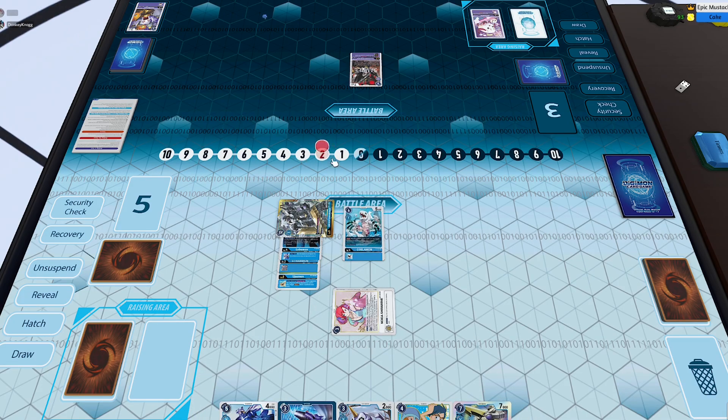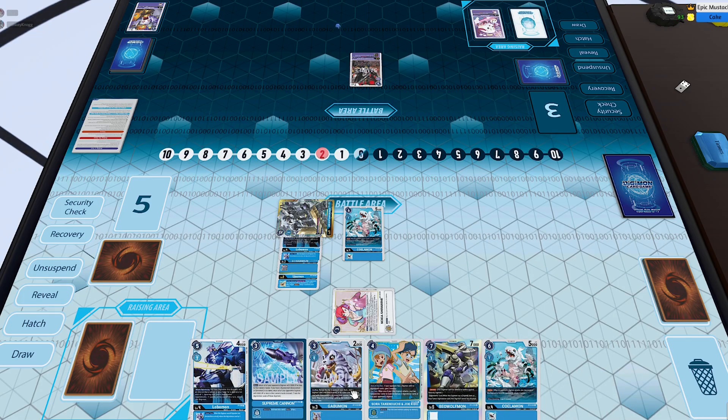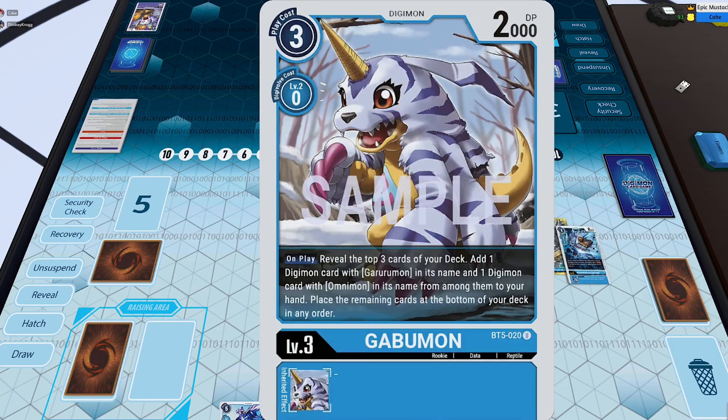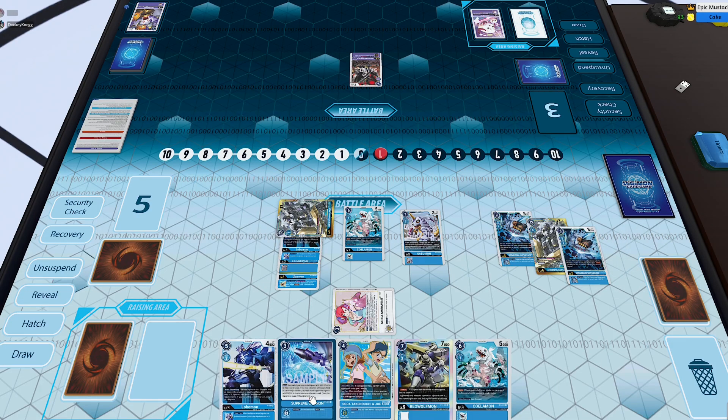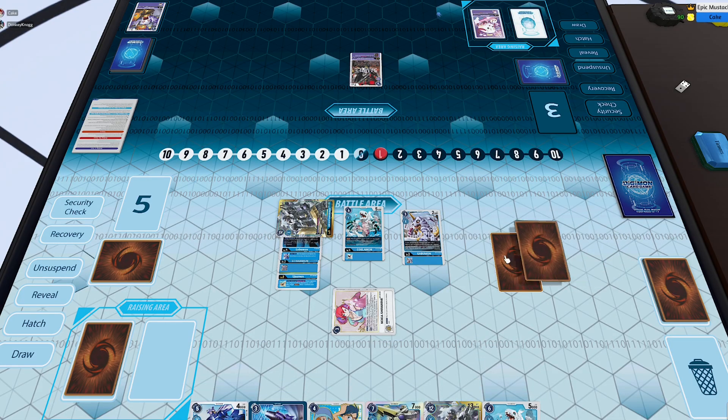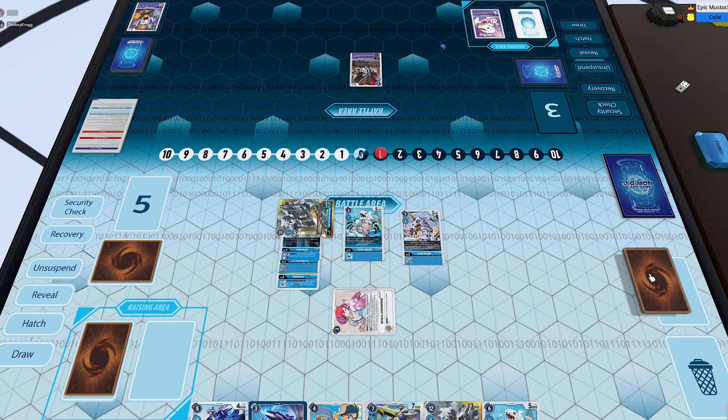With three memory, unfortunately I don't have another Ancient Garurumon since I only have the second copy of Lobomon, so I'm going to play Koelomon — the one cost blue blocker we finally got out of Battle of Omega — which is very memory efficient. Then I'll play the Gabumon from hand, hopefully adding more cards. Revealing the top three, I'm showing three Garurumon, so I'll just add the Ancient Garurumon since I have Lobomon.